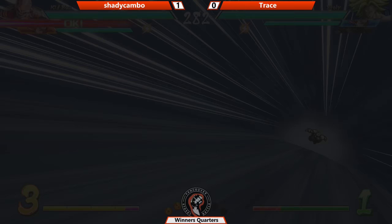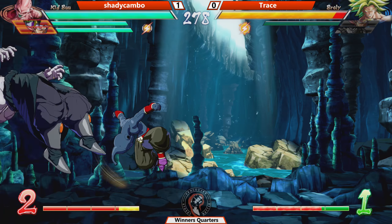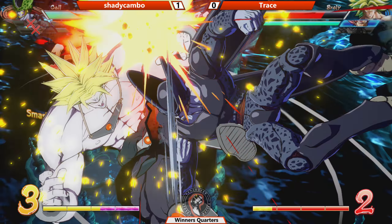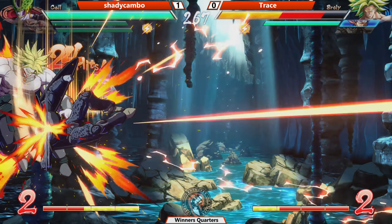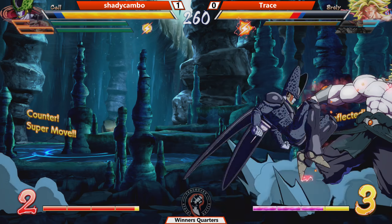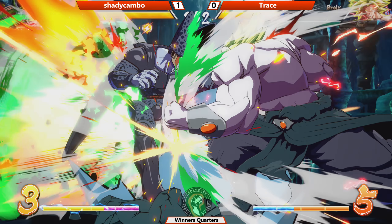Amazing mix-up from Shady Cambo, not even taking a scratch on that first character. Tries to go for the grab — Shady Cambo reacts with the vanish. We got a good Z-Change combo with Cell, hopping into the corner loops. Tries to go for the overhead mix-up, and that Reflect unfortunately is not going to save Trace from Shady Cambo's Cell.